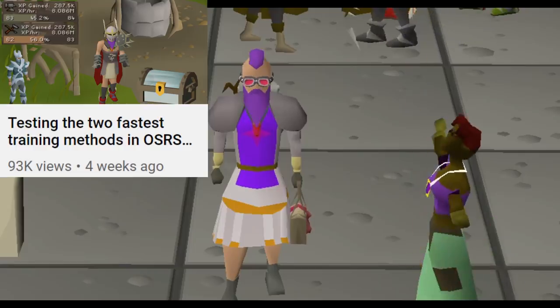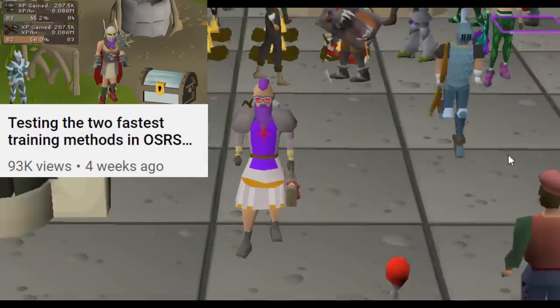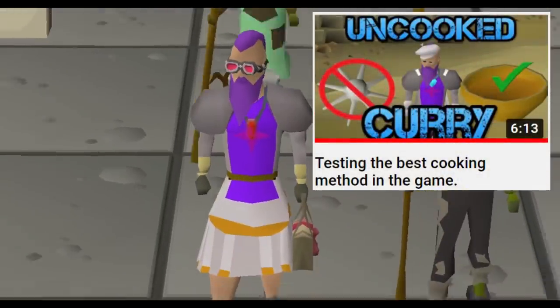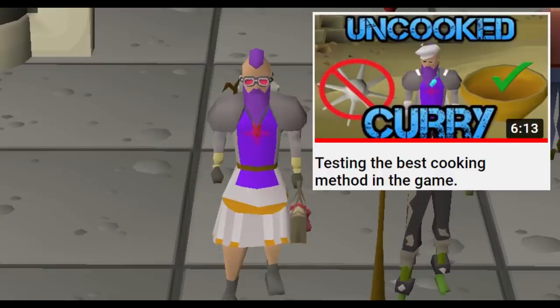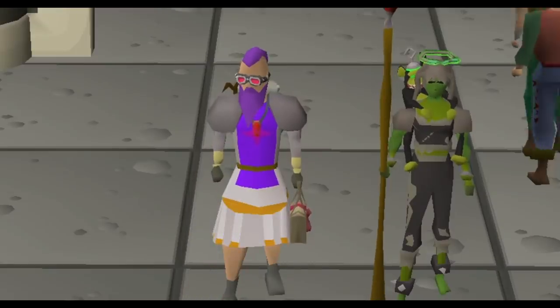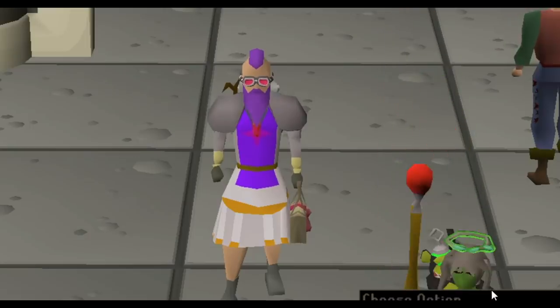It was 16 million XP per hour but it was crazy expensive. Then we done the best cooking method in the game which is those uncooked curries, which are really chilled, really AFK, but they're also pretty expensive. Today's method is completely different - instead of losing a load of money training, with this method you make a crazy amount of profit.